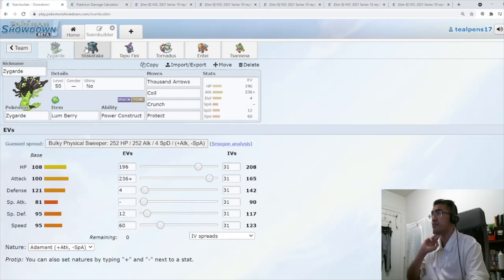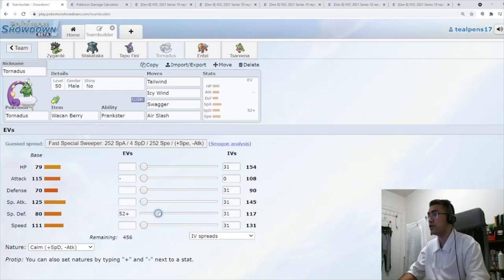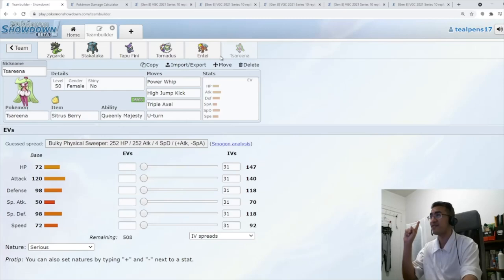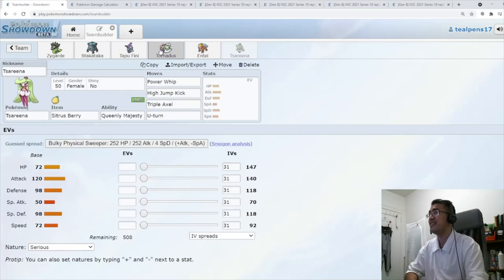Now let's take a look at the rest of the squad spreads. For Tornadus, we're going Calm, first HP bump, and maxing our HP. We only need enough speed to be one point faster than our Entei, so we don't speed tie. With Tailwind, we're faster than Regieleki. There's no Protect on Tornadus — they can just fake you out — but that's why we have Serena. Same thing with Stakataka: if they fake out Stakataka and stop the Trick Room, that's why you have Serena.